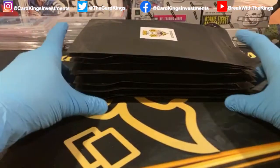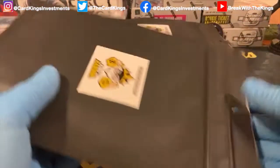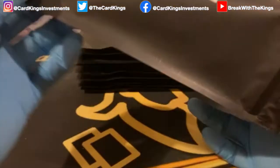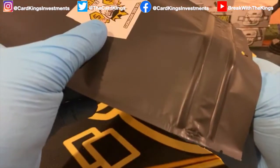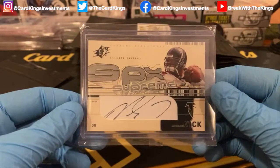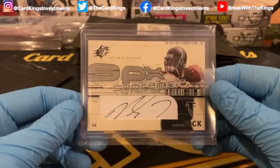Alright, 10 packs and we're looking for the Zion and a whole bunch of other good stuff in here. We'll get right into it — first off leading off is D-Town Love. Good luck to D-Town Love — going out with a Michael Vick SPX Supreme on-card auto.